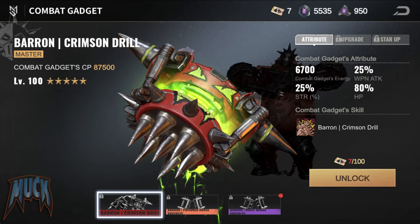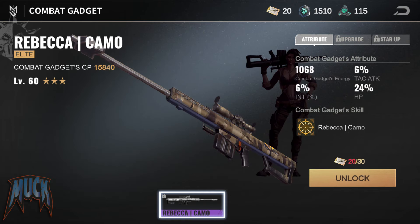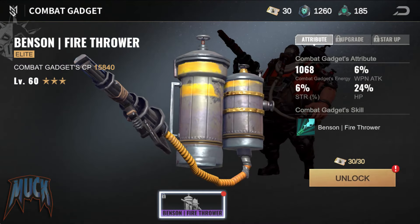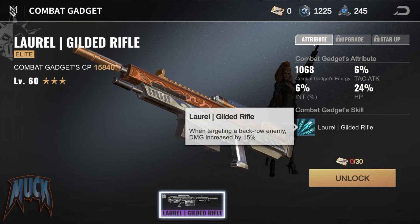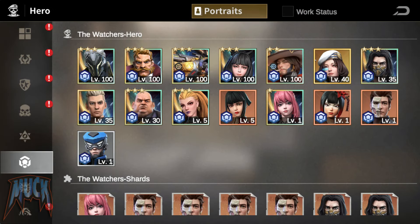Combat gadgets are available for some elite heroes of season S0. I say some because it is striking that they are not available for the wildlings faction. The gadgets increase attributes such as weapon defense, tactical defense, and HP for tanks, and tactical or weapon attack, intelligence or STR, and HP for damage dealers. Additionally, when activating the gadget, they will add a new skill for their respective hero. If you are between seasons S0 to S5, this could be very helpful and improve the performance of your formations.